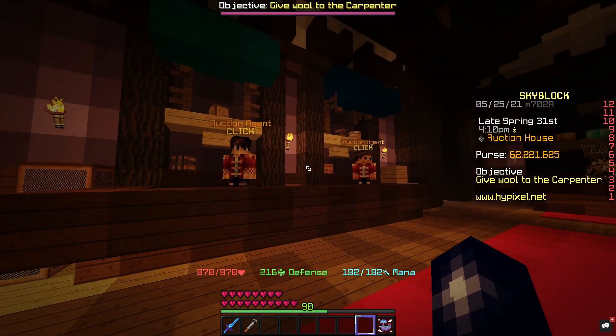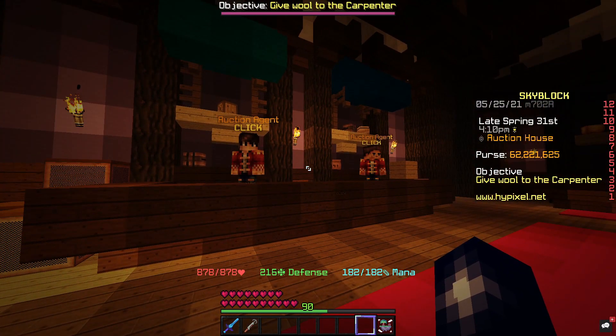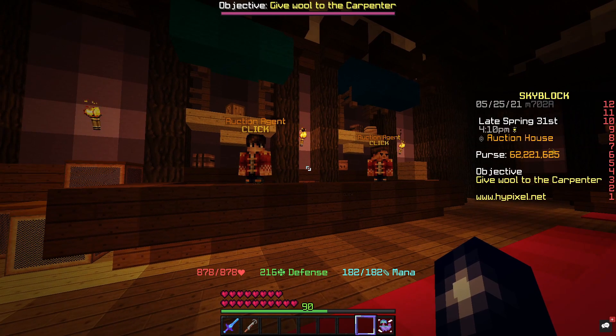Basically what we're going to be doing is buying the materials to craft Storm Leggings and then selling them on. It's as simple as that.